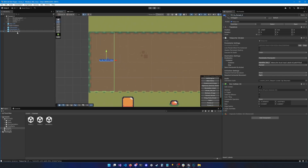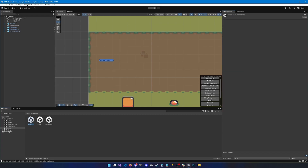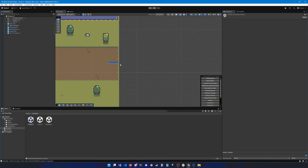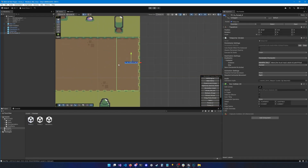We're going to copy the identifier of the teleporter in Forest 3 by going to the Inspector — under Persistable Settings you'll see the identifier, just click Copy. Now if we go to Forest 2, click on the teleporter, we can paste the identifier there, and for the Map we need to select Forest 3.